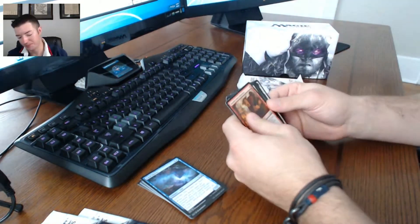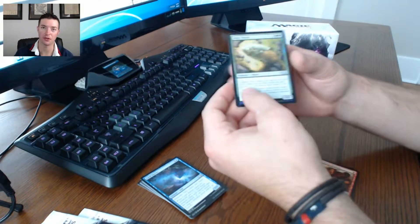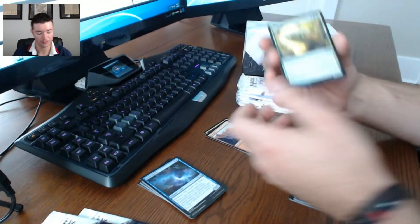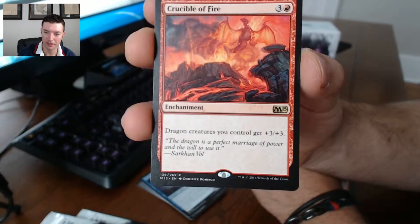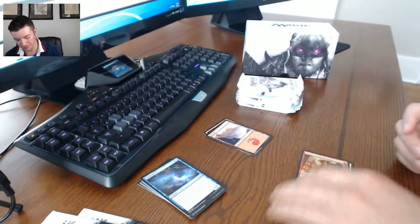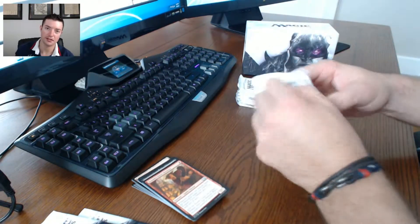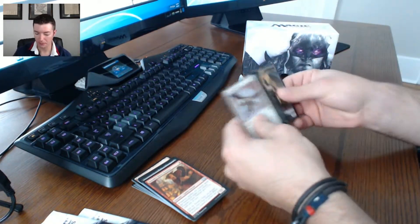Soldier token, I saw a foil - actually foil mountain. Foil siege worm, that's pretty sweet. The camera doesn't do the foils justice - these foils look really cool. And then our rare: Crucible of Fire. I can see this being a staple card for a dragon theme deck. Pretty sweet.